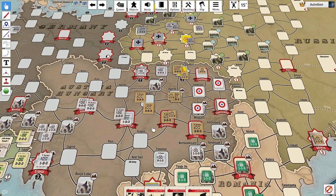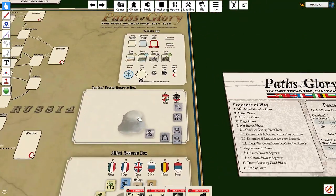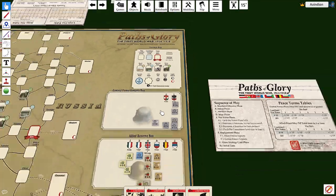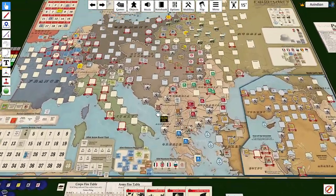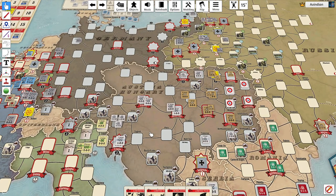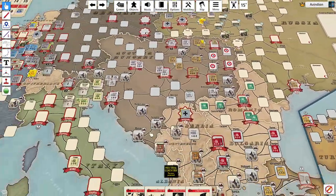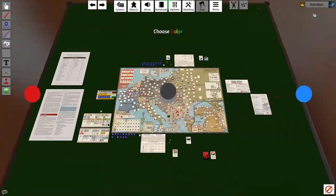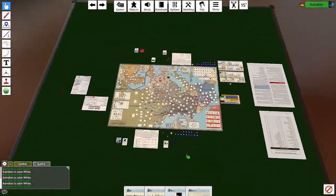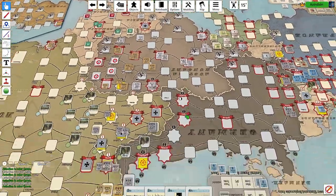Austria is now incredibly vulnerable — they have no core left in their replenishment box. This is extremely bad for Austria, which means any other armies that I reduce are gone from the game and can never be recreated. Back to the Central Powers' turn — they're definitely concerned about Austria and would like to go help. Is there a way they could do it?